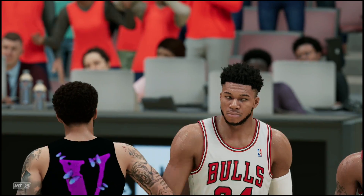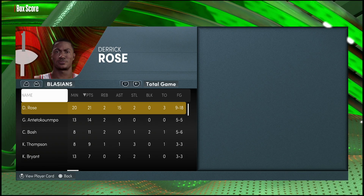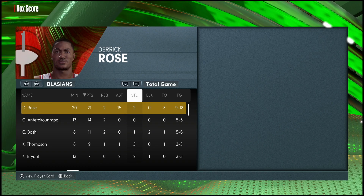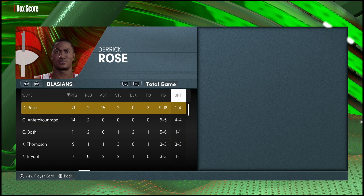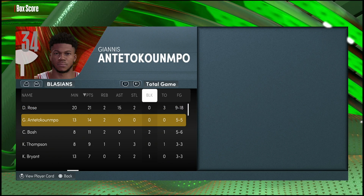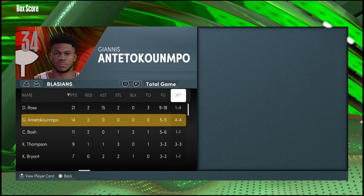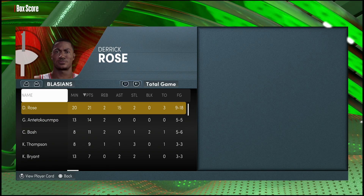We go ahead and win 74 to 55 - an absolute insane performance by Derrick Rose. Let's check out the box score. Derrick Rose in 20 minutes: 21 points, two rebounds, 15 assists - looking like a Chris Paul out here - with two steals, nine for 18 from the field, one for four from three. Before you judge, I was forcing a couple shots out of the speed boost, not something I'm too familiar with. Perfect from the free throw line, a total of six dunks this game. We were pulling in the defense like crazy, and shout out to Giannis Antetokounmpo who continues to not miss from three.